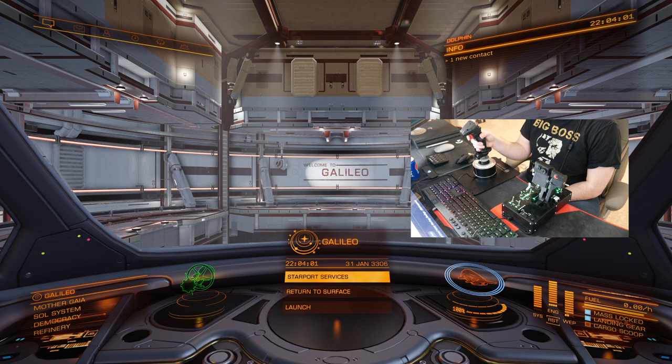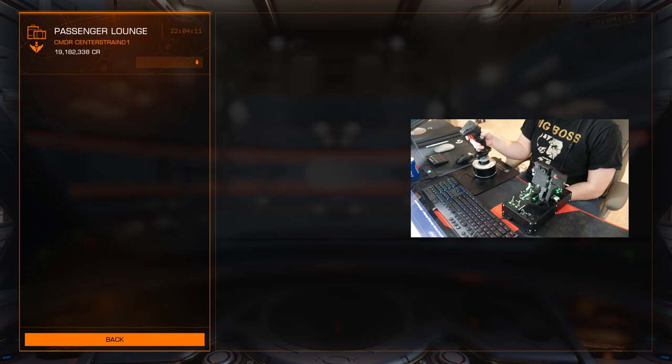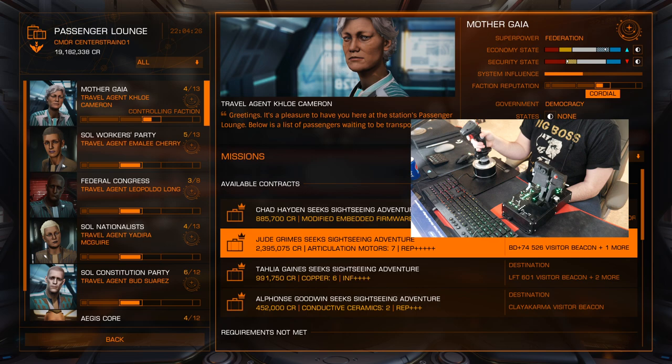We can use the stick to guide ourselves to starport services and we're going to take a look at the passenger lounge. It's going to give us missions in Elite Dangerous. This is where we can take people from one location to another. There are sightseeing missions, like people that want to go on an amazing sightseeing adventure to different nebulae and things like that, or transporting from one area to another. These usually take a little bit longer but they pay off a lot more.